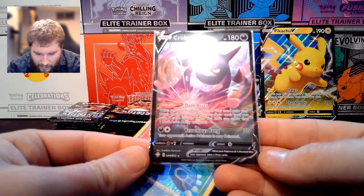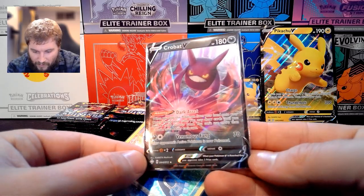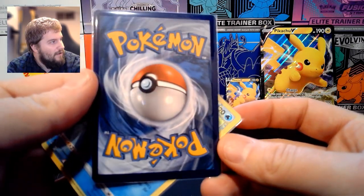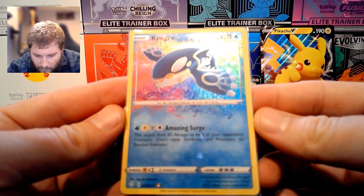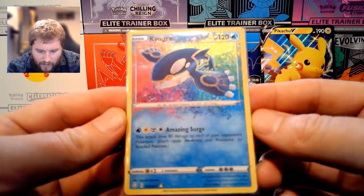The centering on the Crobat V actually looks pretty perfect, and on the back it is a little heavier on the right. For Kyogre, a little heavier on the right as well on the front.